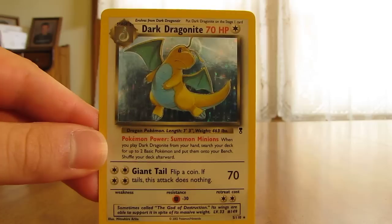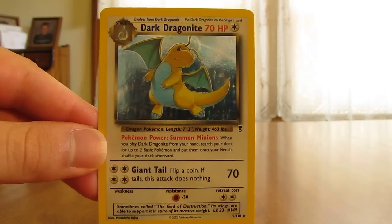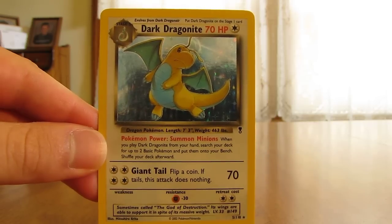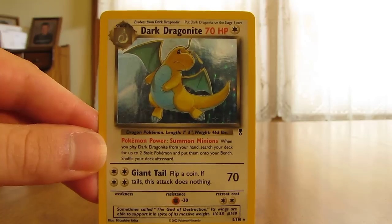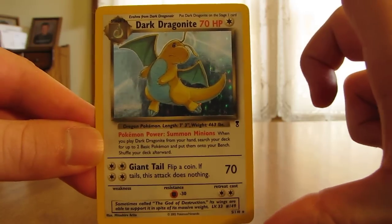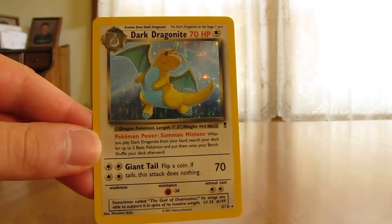Also, this was the first set where, when you bought a booster box, there was a box topper around it. There are four different varieties. When I opened my booster box, I had a Charizard box topper — it was a Reverse Holo version of Charizard from this set, and it was just a bigger card. You can't use it in play, but it's more of a collector's item.